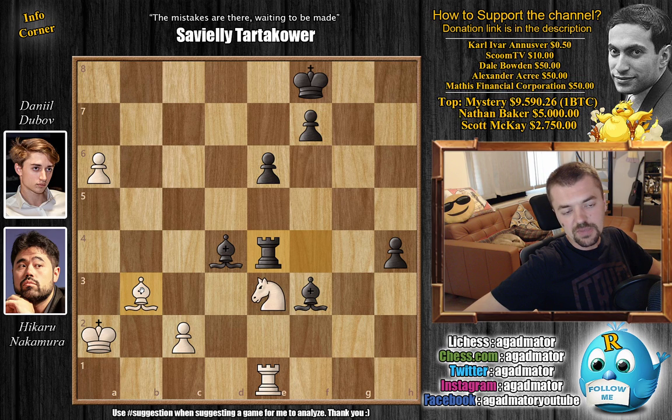Hikaru was mostly just playing very quickly, trying to put time pressure on Dubov — but Dubov didn't seem to mind the time pressure and just prevailed. So that's the second game: Dubov takes the lead in the match, and now Nakamura has to win at least one game from the next two to get back into the match and maybe force Armageddon.